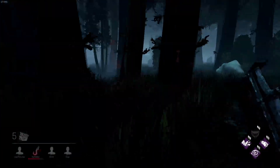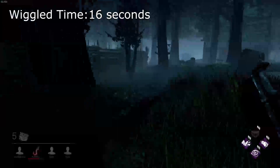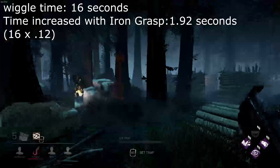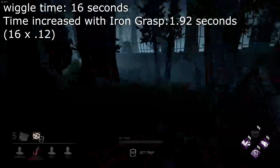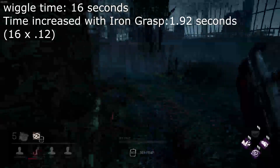16 seconds is the fastest you can wiggle out if there is no perk involved. Iron Grasp at level three increases this time by 1.92 seconds — we could say two seconds, but I'll be specific with 1.92 — which means it increases the total wiggle time to 17.92 seconds. That doesn't seem very significant, but just keep listening.